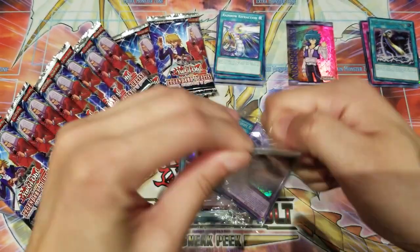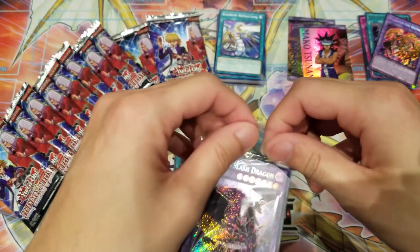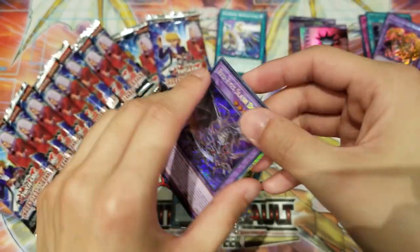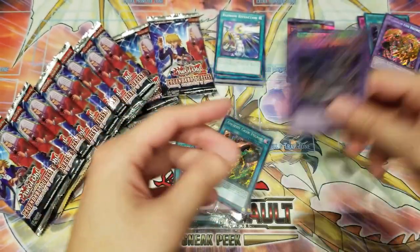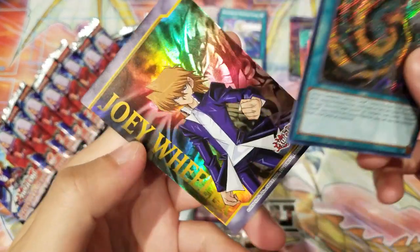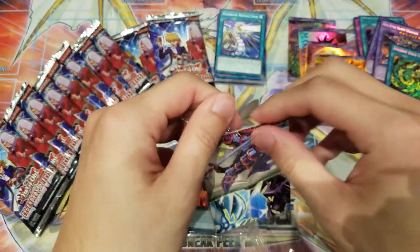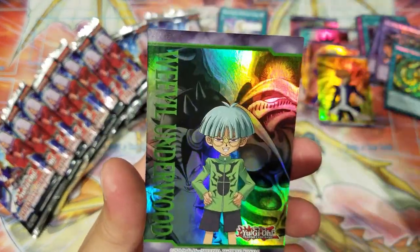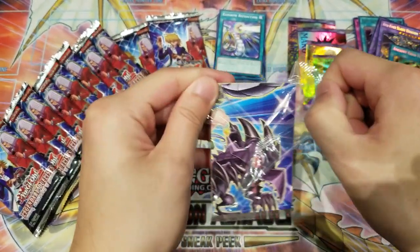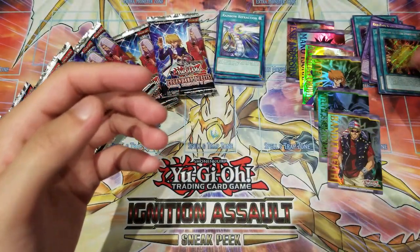Let's check out the special holographic character cards. We got Millennium Eyes Pegasus, Mako Tsunami, Red-Eyes Slash Dragon — really cool cards. I really hope these reprints drive prices down so singles become more affordable. Dr. Vellian Crowler — amazing. I have to sleeve those up and put them in the binder. Ancient Gear Fusion with Joey Wheeler — that card was getting really expensive. Red-Eyes Fang with Chain — very essential for Red-Eyes decks.